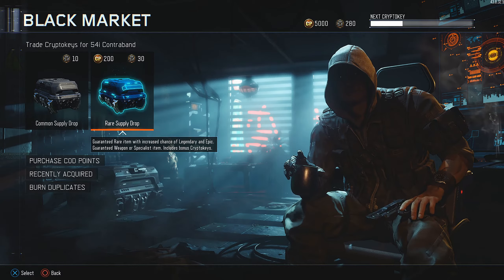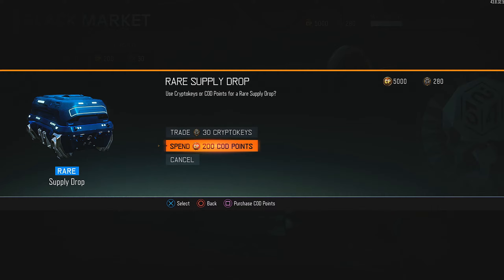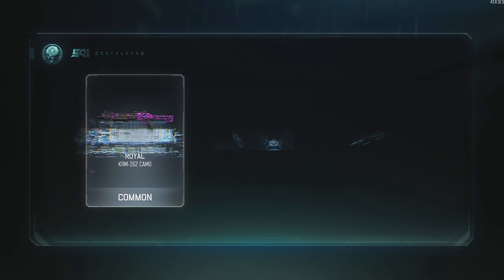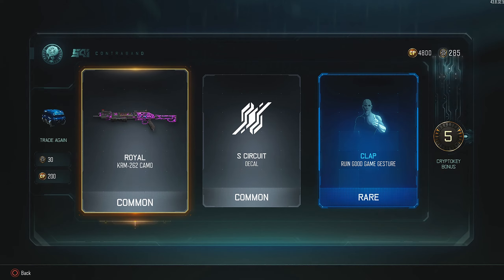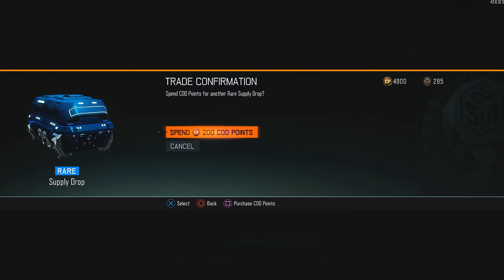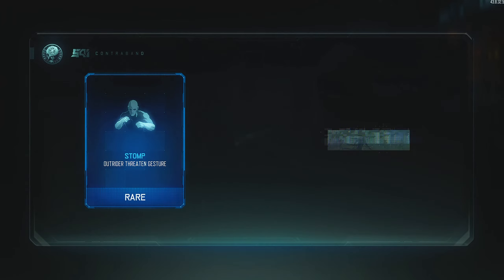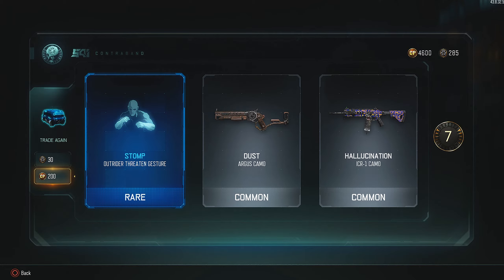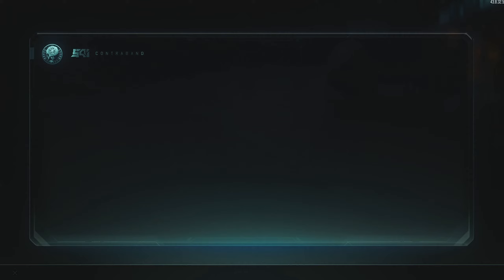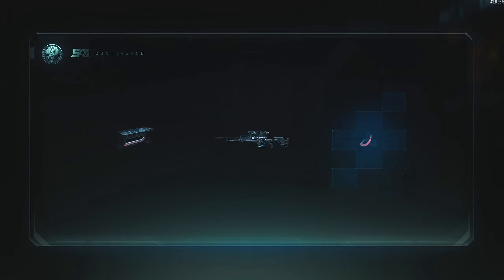Alright, so let's get right into it. I'll spend 200 COD points. This is the most COD points I've purchased in one go — I think the most I've purchased before was the $20 one. So I'll keep on going here and see what I get.